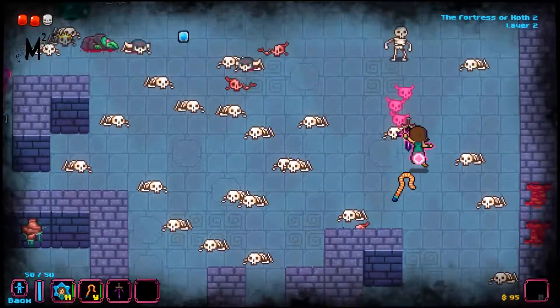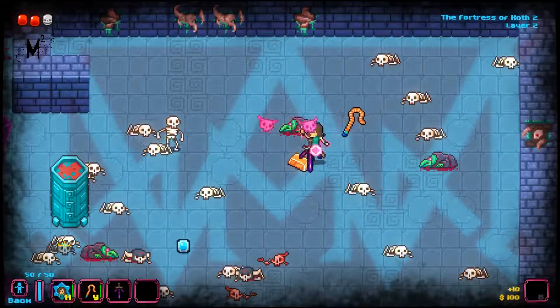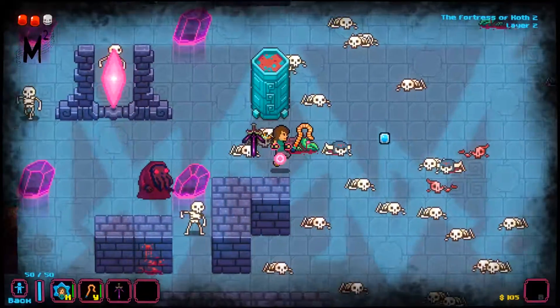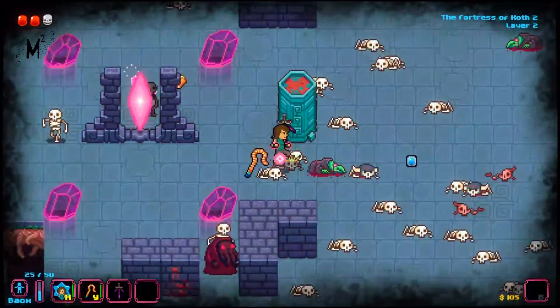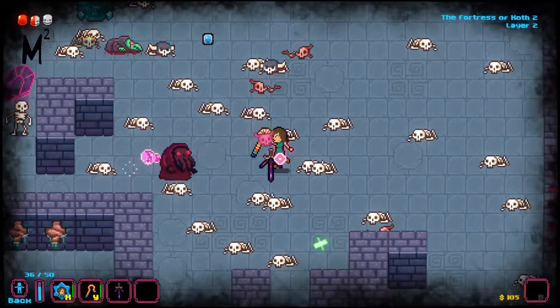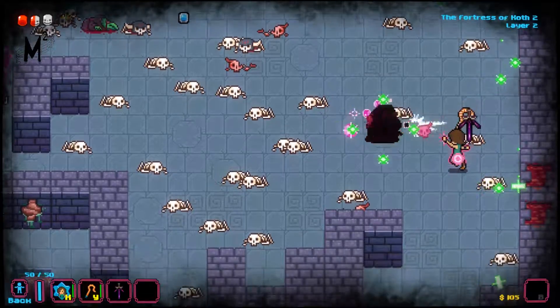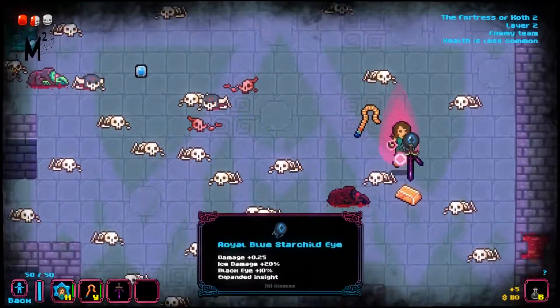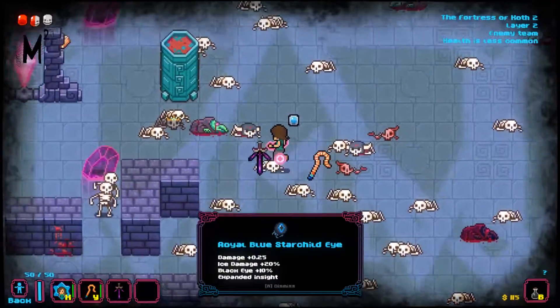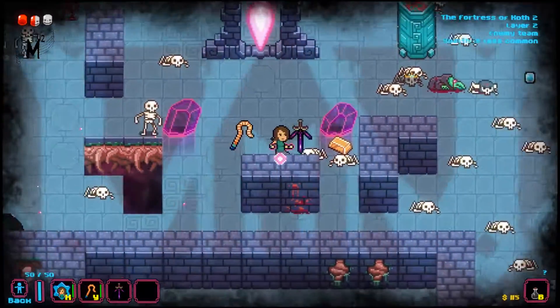There are also other types of elemental bullets — basically like fire, ice, and that sort of thing — that your bullets can take on. Occasionally you'll come across elite monsters which will obviously drop an item upgrade and maybe a potion.